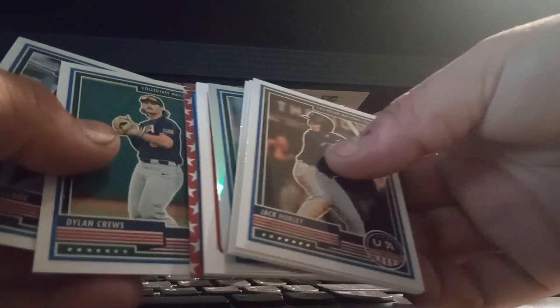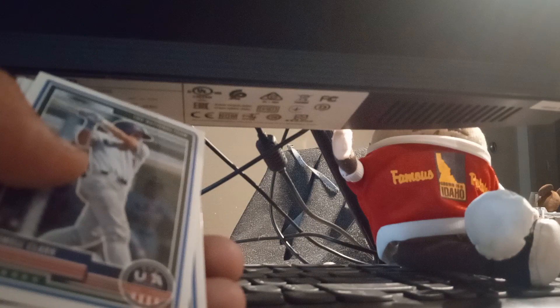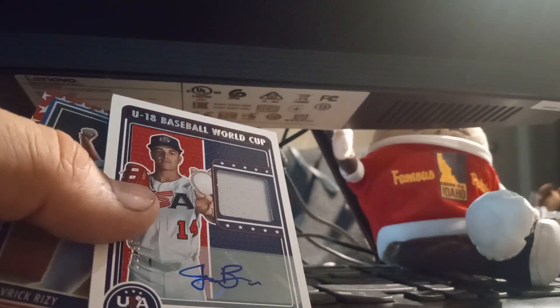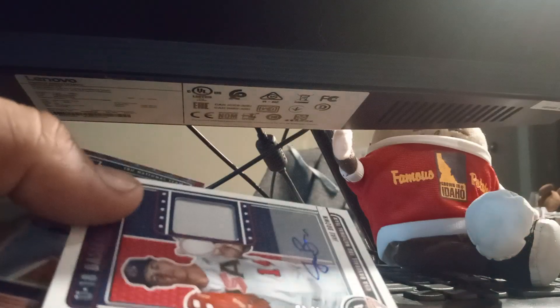We got Dylan Cruz — he's a top pick for this year's draft, I believe. Maxwell Clark, Jack Hurley, Austin Nye, Cameron Johnson — and another Cameron Johnson. Then there's a Jake Brown auto, Under-18 Baseball World Cup, numbered 72 out of 46... 72. And then we got a Maverick Greasy star parallel, numbered 100 out of 149.